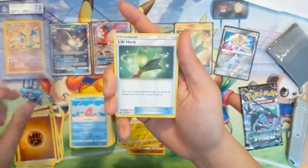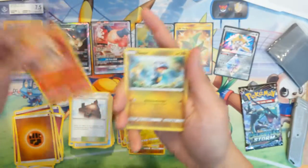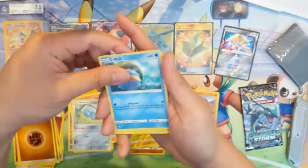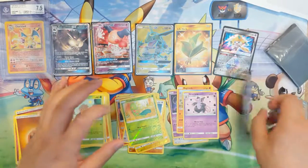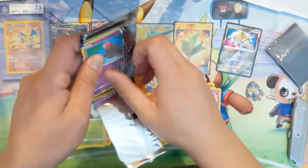Next pack: Fighting Energy, Life Herb, Sky Pillar, Torchic, Bagon, Baltoy, Beldum, Lombre, Seedot, Tropius — reverse — and then a Grumpig. Last pack of a very strong opening.